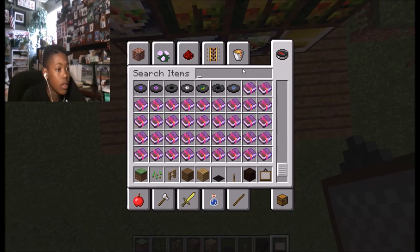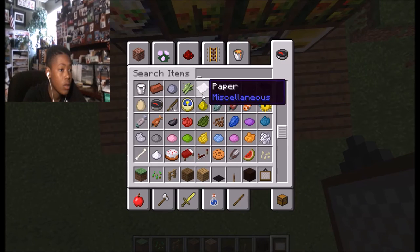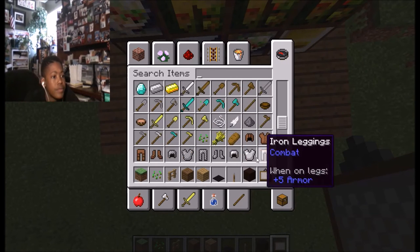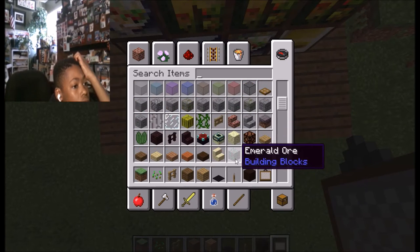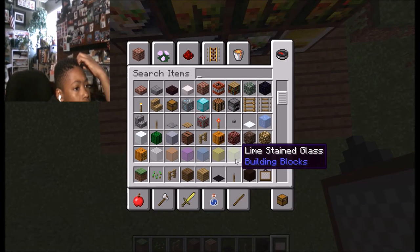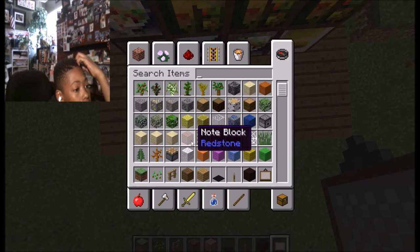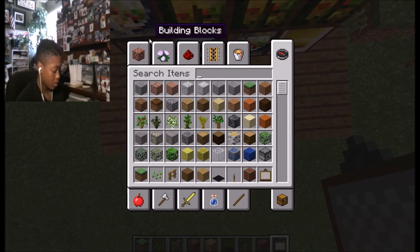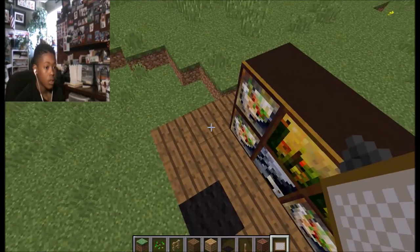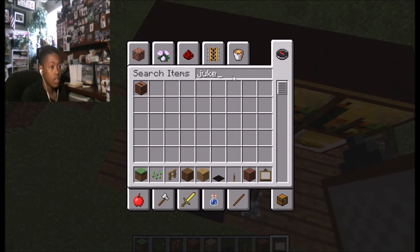So where is a jukebox on here? I had a jukebox and... I might just take a jukebox. Oh, a note block! That's what it was — I might take that. I'm gonna put the note blocks here. Actually, I could either use a note block or a jukebox, but I think the jukebox would be better because I could put discs in it for the stereo.